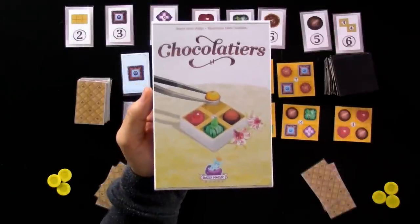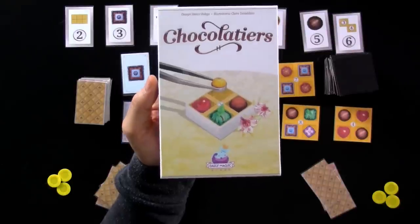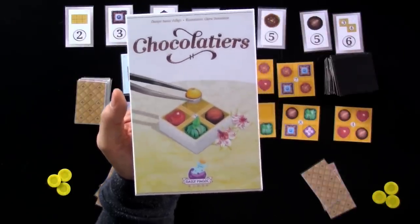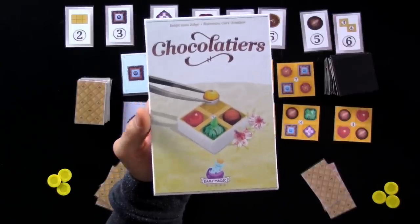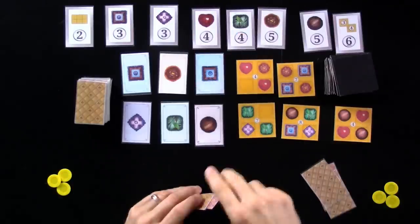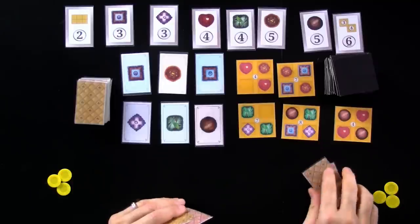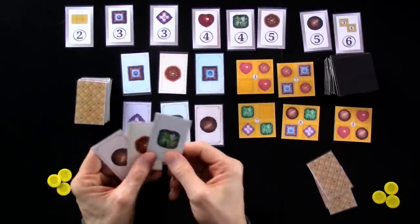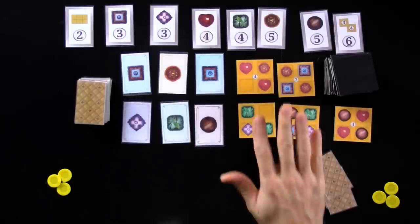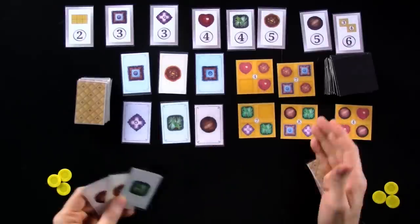Hey everybody. Today, Rado runs down a prototype of Chocolatiers, which is a card drafting set collection tile laying game where two to five players are master Chocolatiers trying to make the best chocolate sampler box they can.